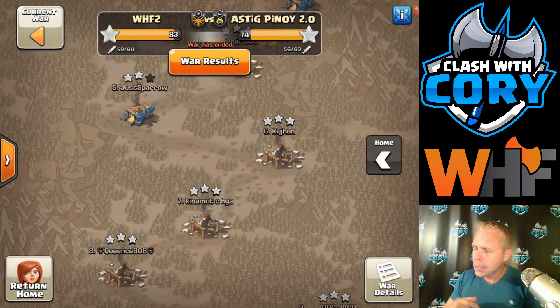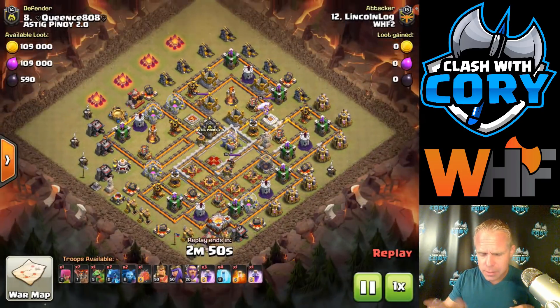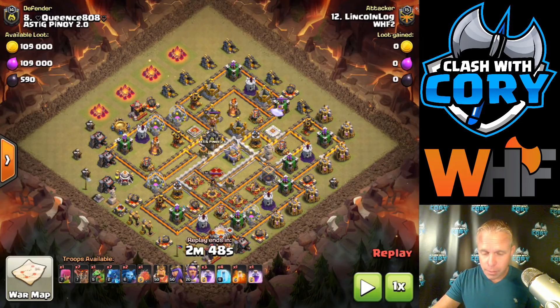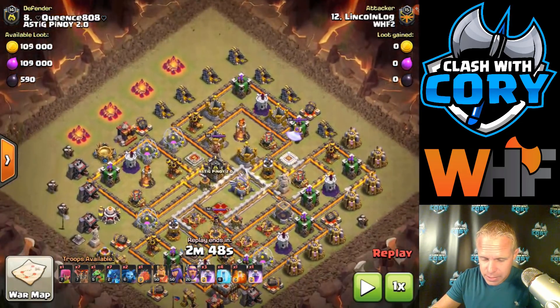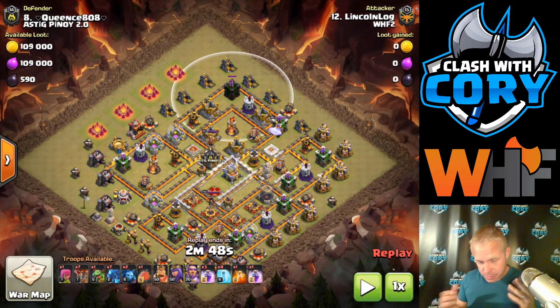We're going to see if we can identify what he was seeing in this base to make him think electro drag. So the first thing he's going to do is take out this whole compartment right here, most of it with a blimp and a rage. Since this is a fresh hit, he's not sure what's in that CC.